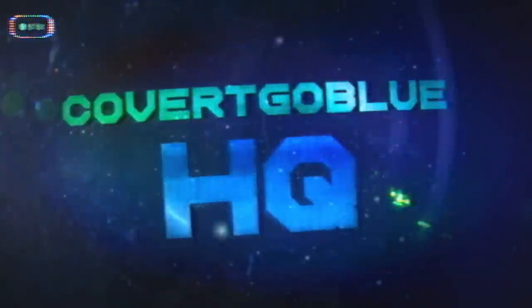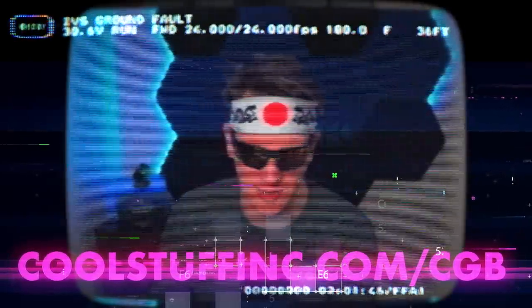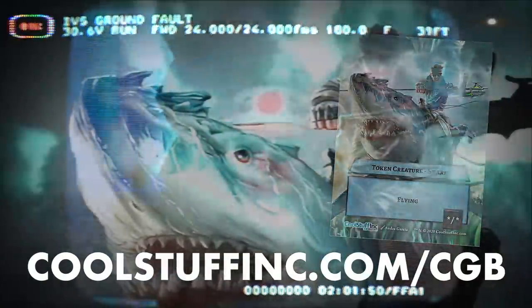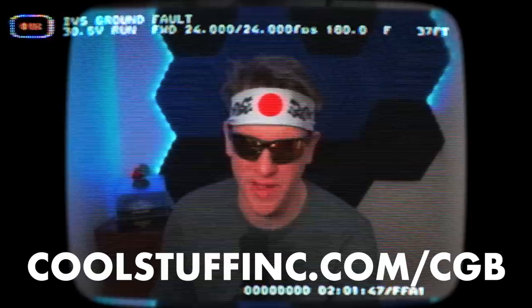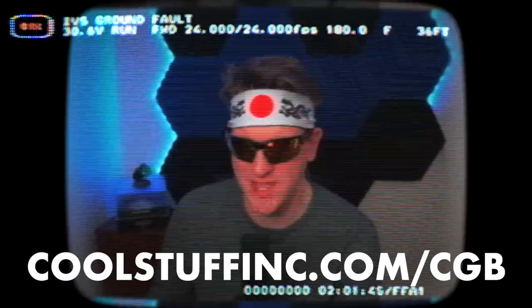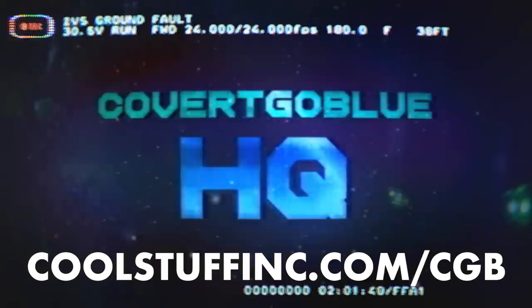Cool kids, you're cool so you can hear this — we don't have much time. Join me at Covert Go Blue HQ. Covert Go Blue HQ is your ultimate destination for everything CGB — get your play mats, your shark tokens, and get the first look at all new merchandise. Gear up with the only merch that's 100% certified by the one in best-of-one. Head to coolstuffinc.com — I'll see you at Covert Go Blue HQ!